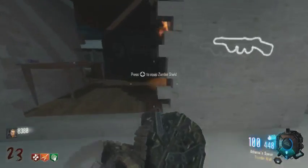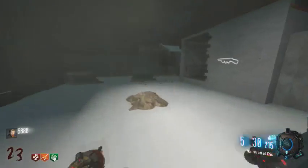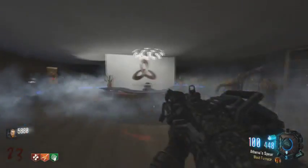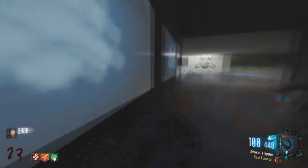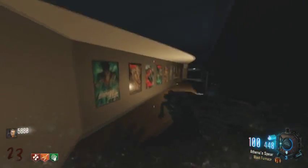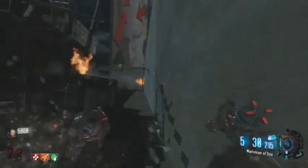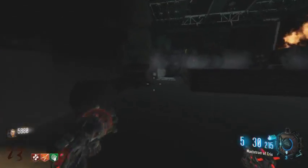Go check it out in the description. On to the next one: this next map is going to be the Treyarch Studios map. Basically it's just a fan-made map of Treyarch — not very accurate, but pretty cool. In one section they've got hallways of posters of all the different Black Ops 3 maps. They've got a back area with tons of wall buys — the PPSH, FAMAS, XM53, MX Garand, the M1927 aka the Tommy Gun.